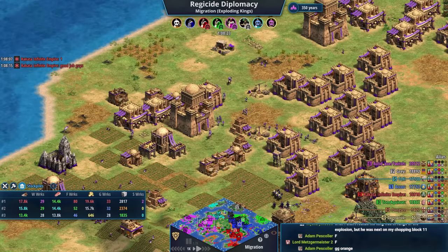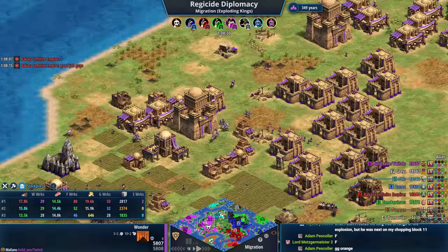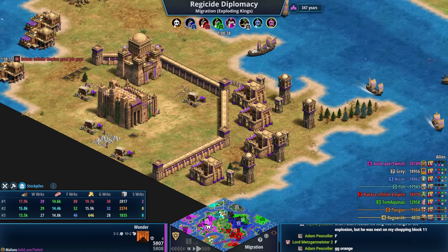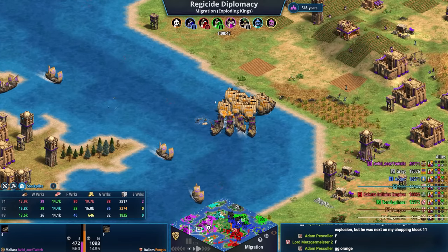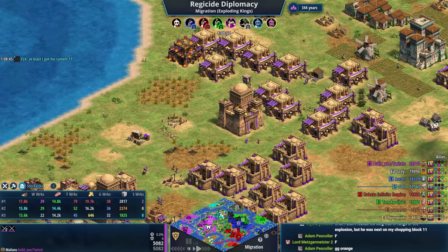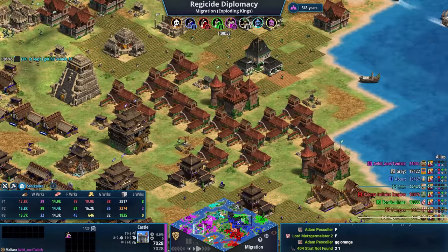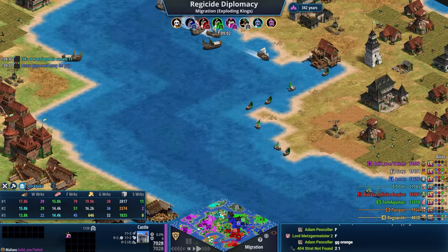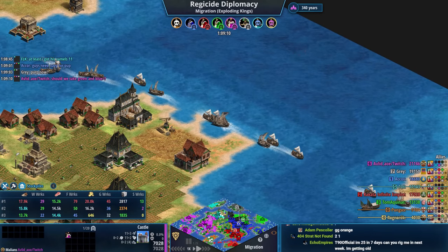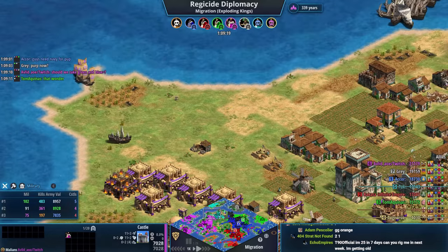Purple's wonder has gone up as he's on the brink of defeat. If I'm purple, I try and bring my king to the wonder and defend it with everything, because not many players have navy right now. Teal says 'at least I got his camels' — well played. Gray, blue, and green are in really good positions. Red is in a sneaky good position too. They gotta finish off purple and see how things go from there.